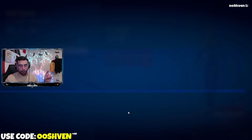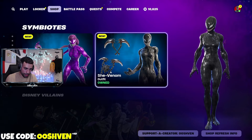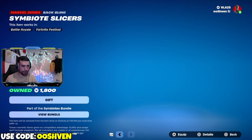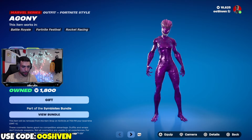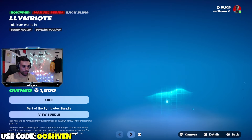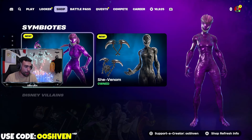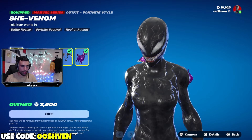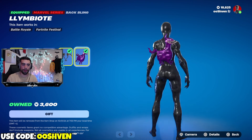These bundles are V-Bucks. Each of the bundles separately are 1,800 V-Bucks a piece. She Venom is 1,800 V-Bucks, which includes the back bling and the pickaxes. The Agony bundle is also 1,800 V-Bucks, which includes the skin, the back bling, and the pickaxe. If you're going to be getting both skins regardless, you can get the entire bundle for 3,000 V-Bucks, which includes both skins, both pickaxes, and both back blings.